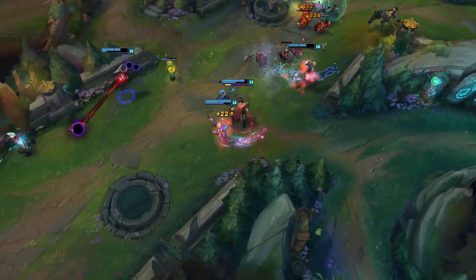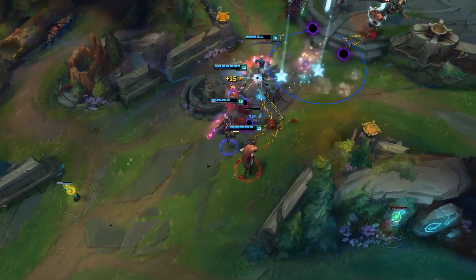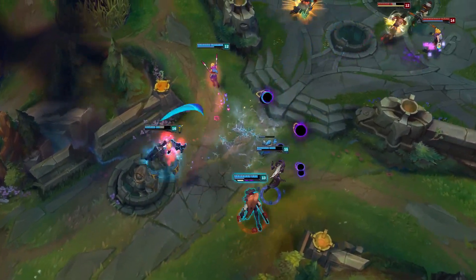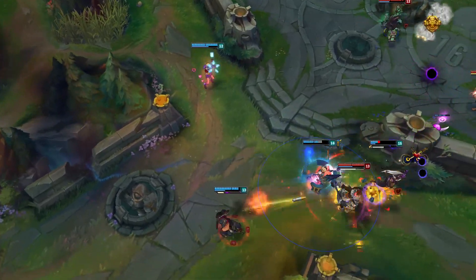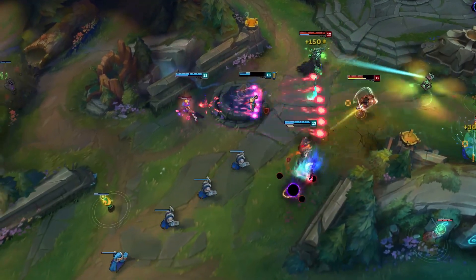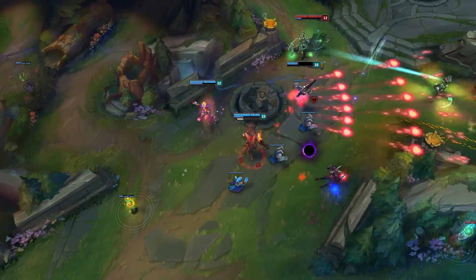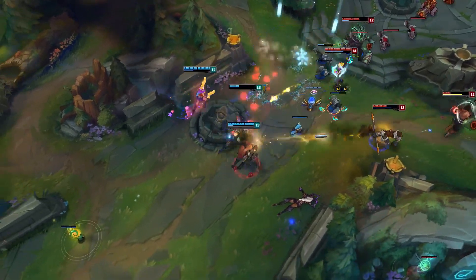I don't do many specific guides anymore. So if you enjoy this, let me know in the comments and throw the video a like so I know you want more of them. This is supposed to be a pocket pick counter to support Zyra. This is also not something brand new. It's been done a ton in Korean solo queue and even at high Elo in NA and EU. It's not something you really play every game though, and that's kind of why I want to go over it.